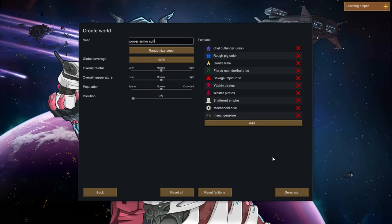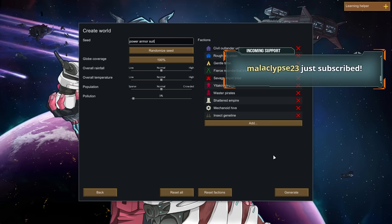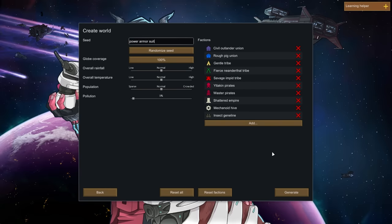The Twitch integration mod lets your chat talk in-game through speech bubbles! So like, if your character is in the game, you'd be able to send a message in chat and it would pop up above their heads — that's too funny. All right, let's generate!